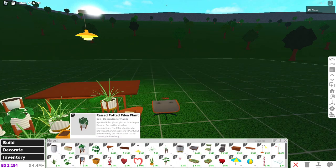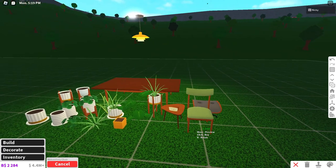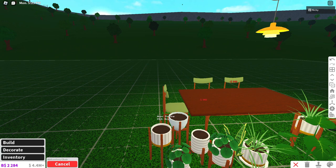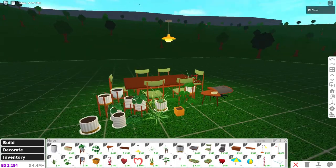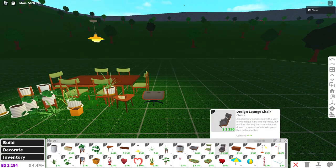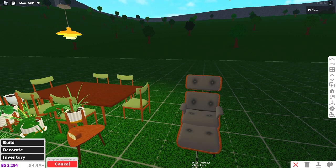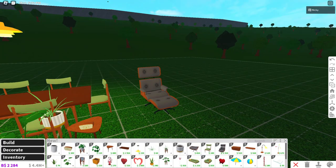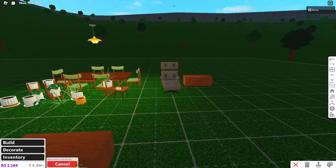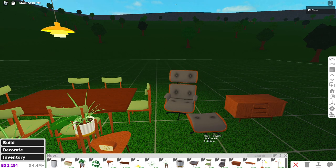We have a new ottoman, and what looks like a new mid-century chair — this actually looks really cool as a dining chair. Let's put some chairs around the dining table. We got a lounge chair, and putting the ottoman right in front of the lounge chair looks pretty nice. Then there's a brand new dresser.